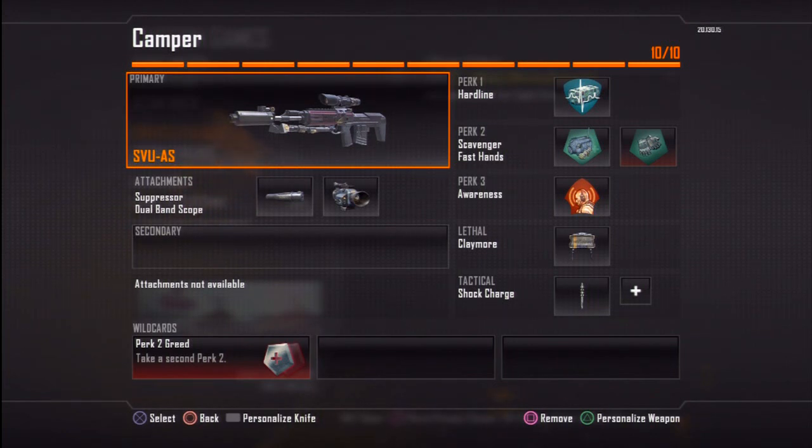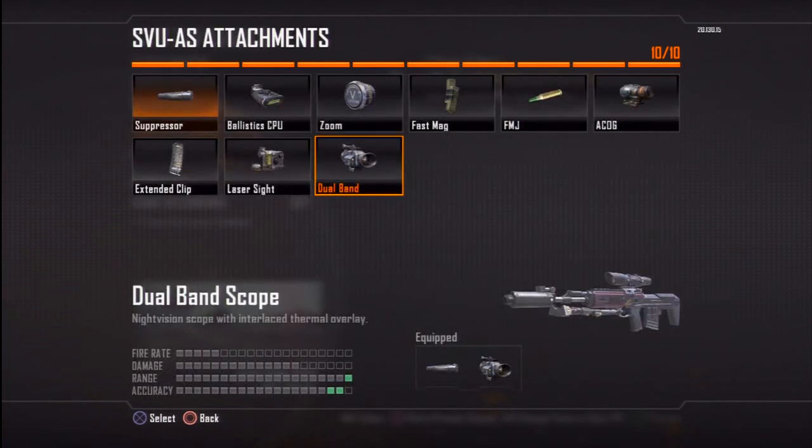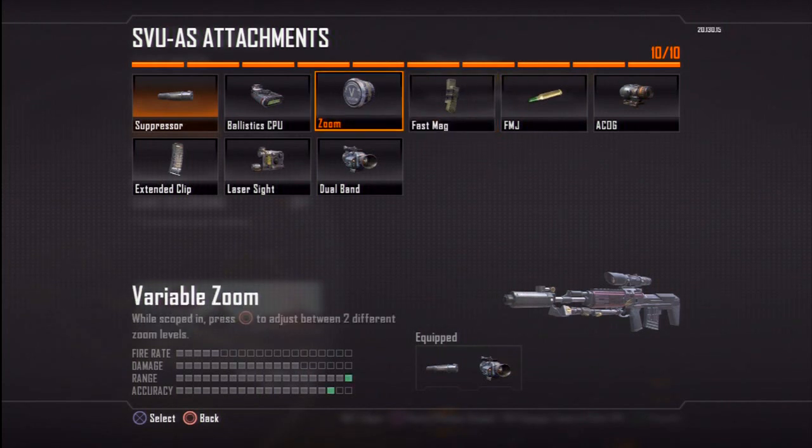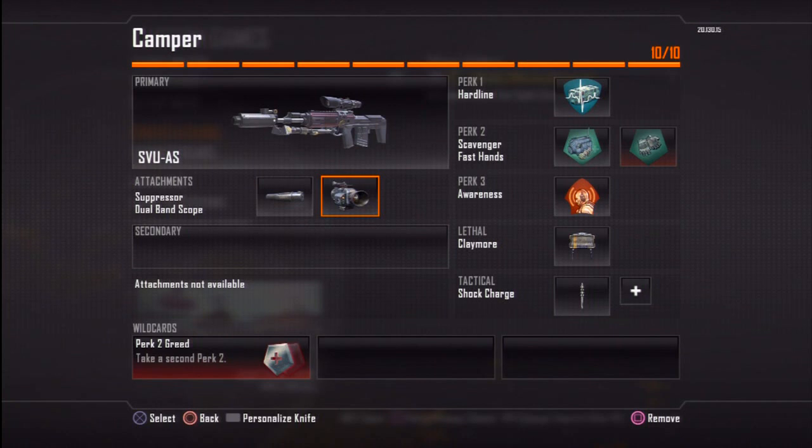So this is personally what I'm going to be running later on. The dual band — from using it in private match — I personally like it. I find it a lot better than all the other scopes. FMJ is obviously not that big a difference, because you will be getting those two-hit kills no matter what you put on. Fast mag is not that relevant. And I'd rather have dual band over variable zoom. So this is the class I would like to run later on. I'd also like to run hardline, because hardline is pretty big — I like to get my lower-end killstreaks and play a lot more defensively. Scavenger means I won't have to worry about my sniper ammo running out and having to change my playstyle entirely.